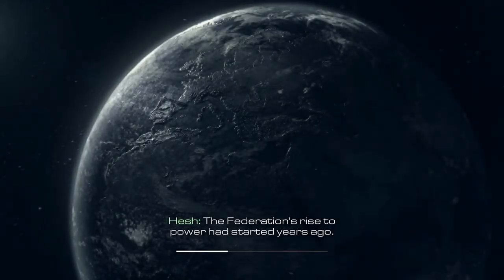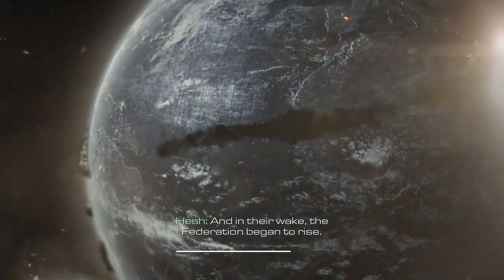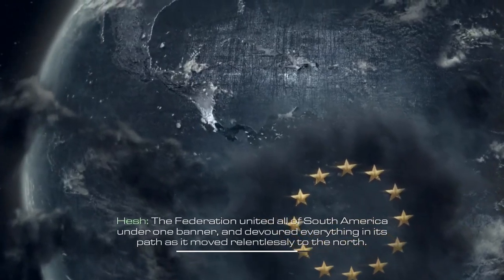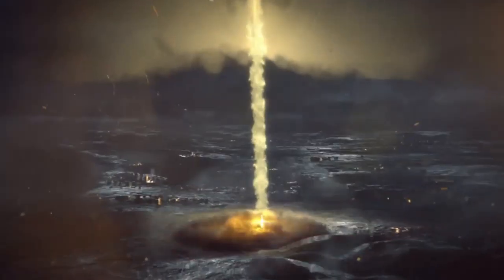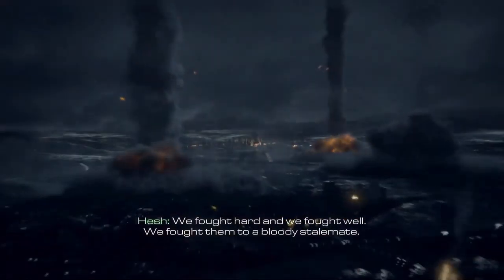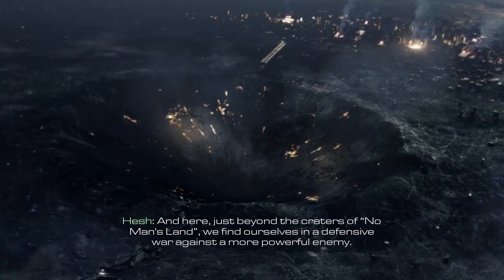The Federation's rise to power had started years ago when the great energy-producing deserts were destroyed. The world powers that depended on them collapsed and in their wake the Federation began to rise. The Federation united all of South America under one banner and devoured everything in its path as they moved relentlessly to the north. After turning Odin against us, the Federation stood on the doorstep of America, poised for the kill. They thought we were weak — crippled prey waiting to be taken. We fought hard. We fought well. We fought them to a bloody stalemate. And here, just beyond the craters of no man's land, we find ourselves in a defensive war against a more powerful enemy. Ten years later.